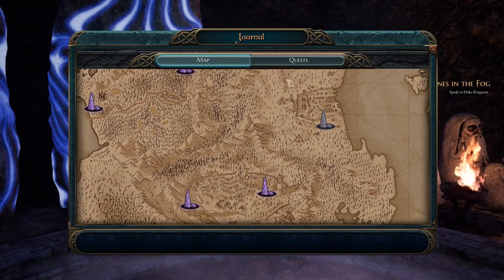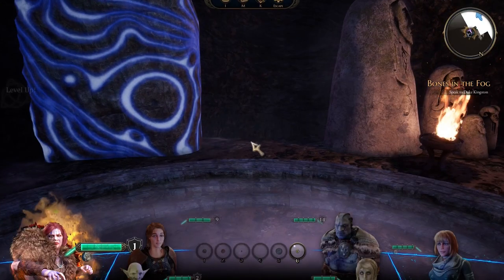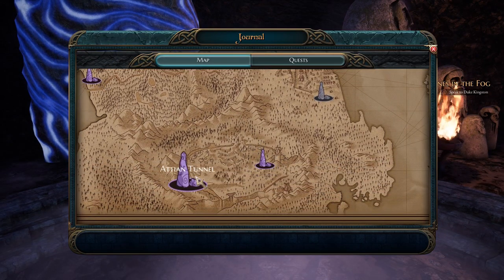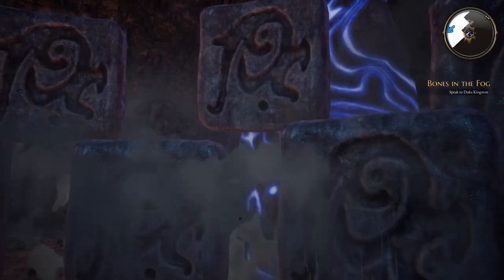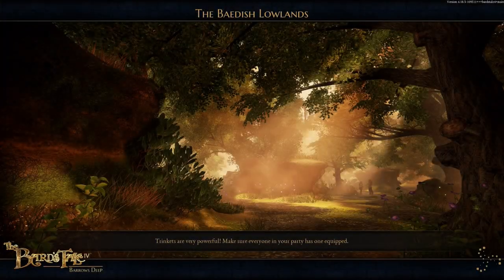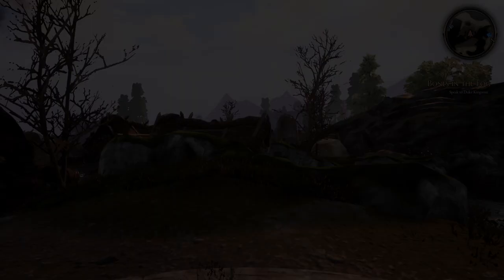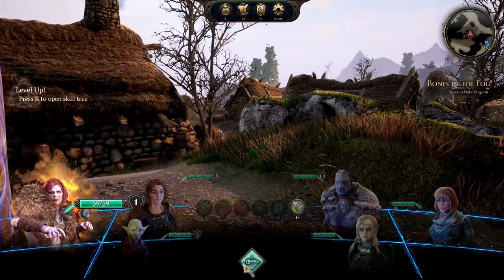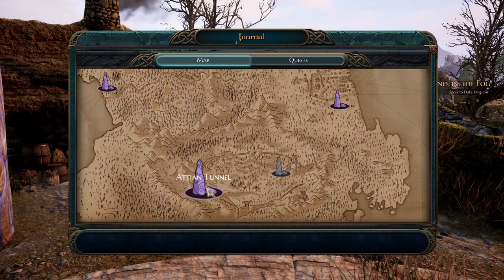We're going to Torfeon, Fettercairn, Atien Tunnel. I believe it is Fettercairn. Oh, it bugs out the minimap, did you just notice? Yeah. So we're - I don't think it is here. I don't remember the names. It's that tunnel. We need to go down there. I thought we might have been able to do it, and we should be able to do it now. So we're not too far away, but this is definitely not where we need to be. I'll take care of your level ups in a little bit. So we're down here, which means it's the Atien Tunnel.